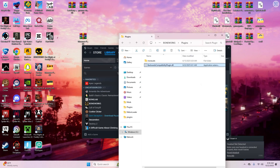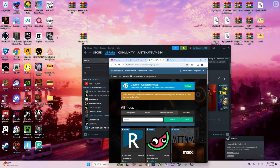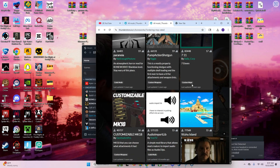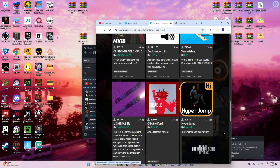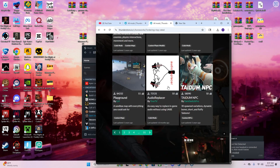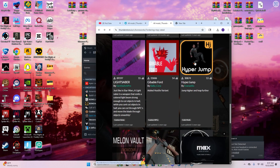Now once you do all that, just run Boneworks one more time and it should all come up. Once you do that you can now get mods. These are going to be the different options — for example, I'm going to get Hyperjump.